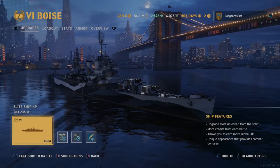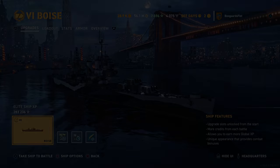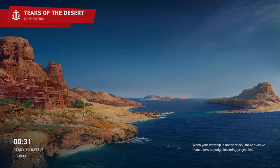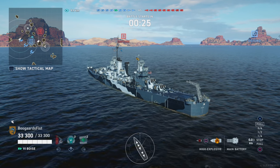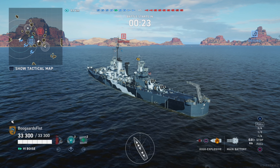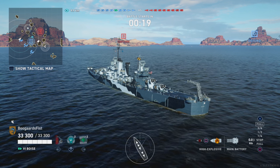We got increased concealment and increased incoming dispersion. What's the difference between this and the other light cruisers in the American line? We got a big heal on this one. So that's the main thing you have to understand if you're going against the Boise — if you get it kind of low, make sure you finish it off. If you leave it alive, it may get some heals off and keep the game going.